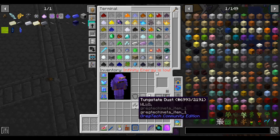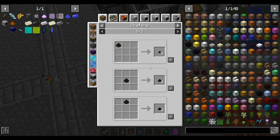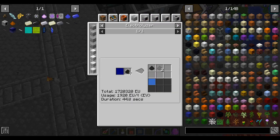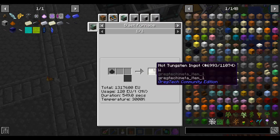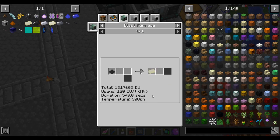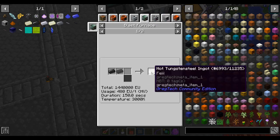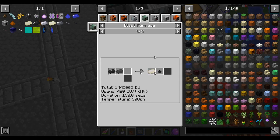Some of this dust we have to process further to make useful materials. Tungstate specifically - we first have to electrolyze into tungsten, which is a slow process. Even at EV it's a 45-second process, and then we have to blast furnace it into hot tungsten, which at EV is probably around 150 seconds. After that we freeze it, and if we want we can process it further into tungsten steel or tungsten carbide, both of which are useful.